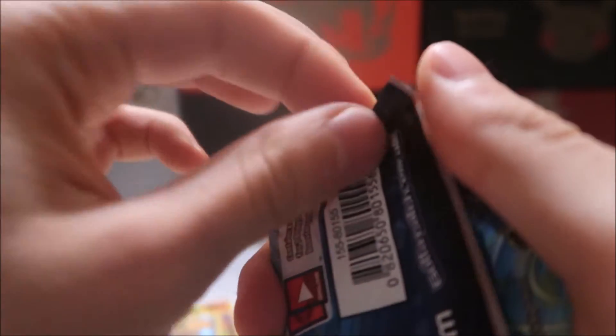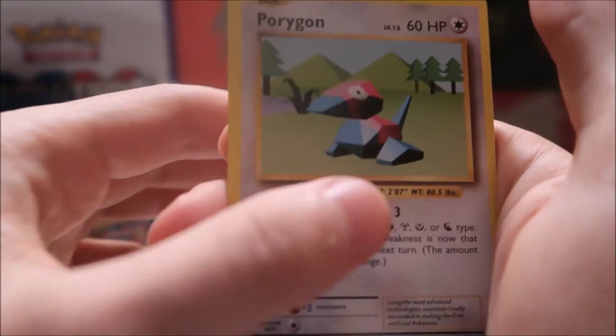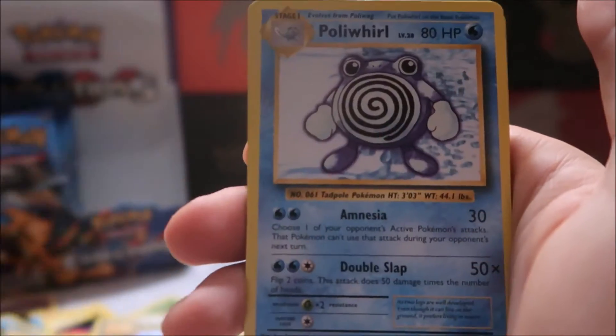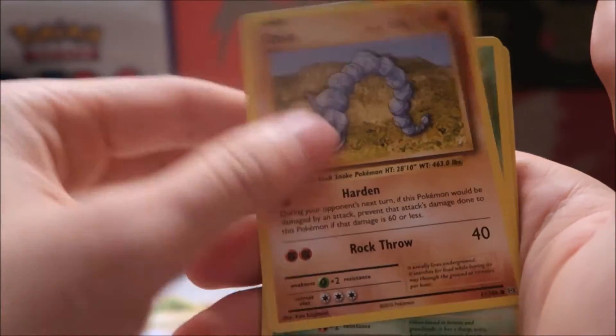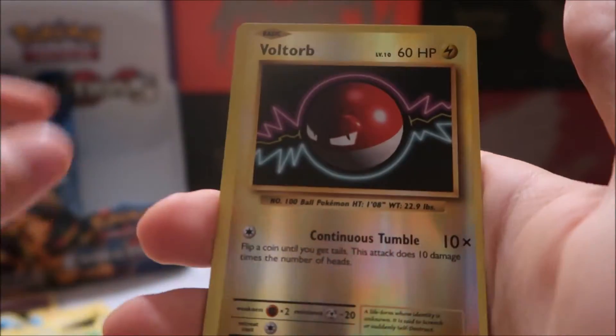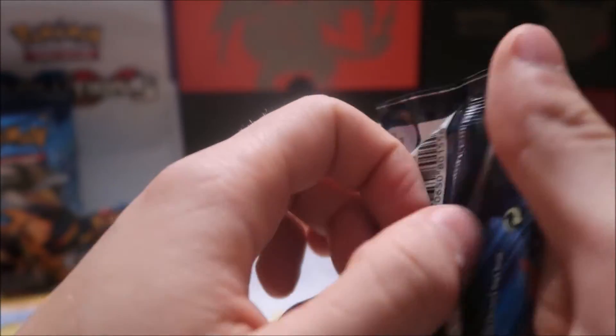The Raticate rare is the biggest slap in the face in my opinion — there you are expecting a really sweet EX and you just get a Raticate. We have Porygon, full holo Poliwirl, Doduo, Pikachu, Staryu, Onix, Weedle, reverse holo Voltorb, and our end of the pack is... a repeat Raticate. Raticates will haunt my dreams one day.